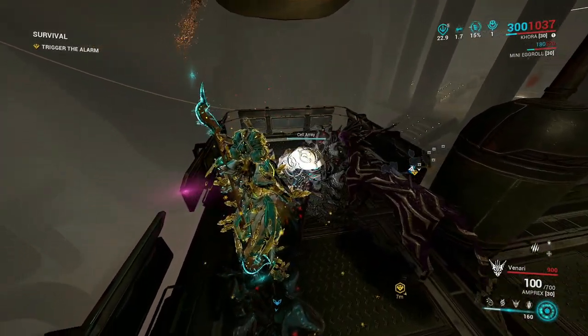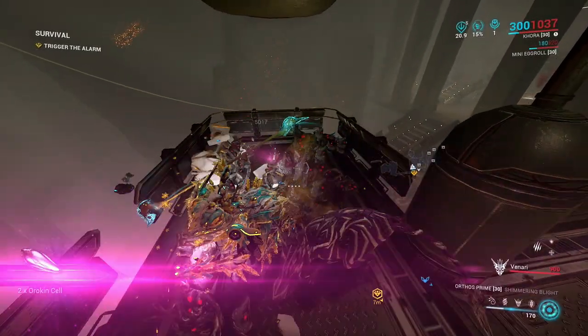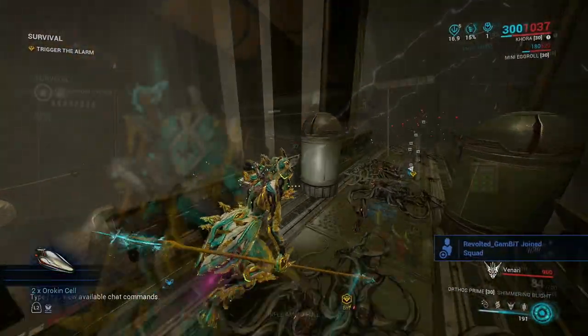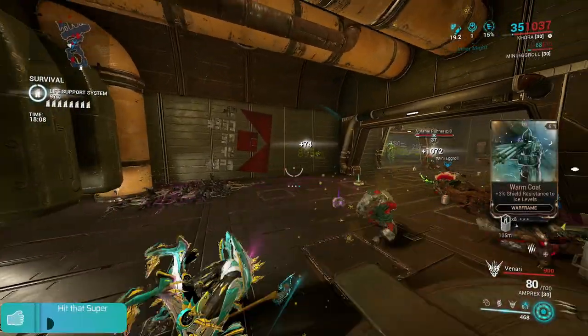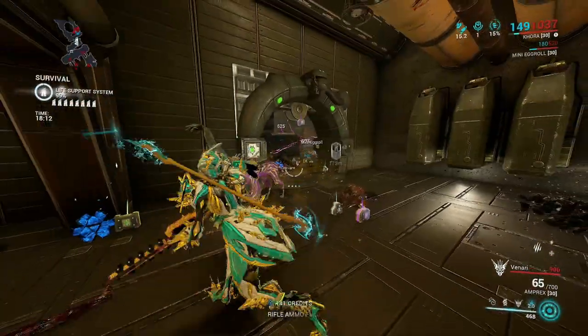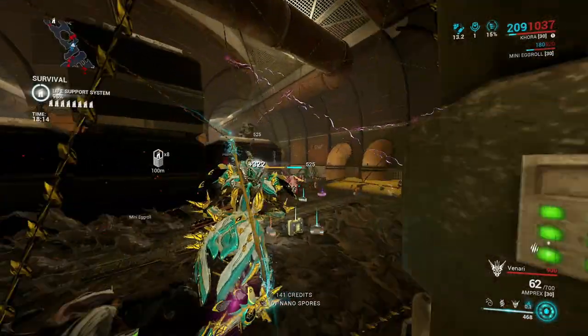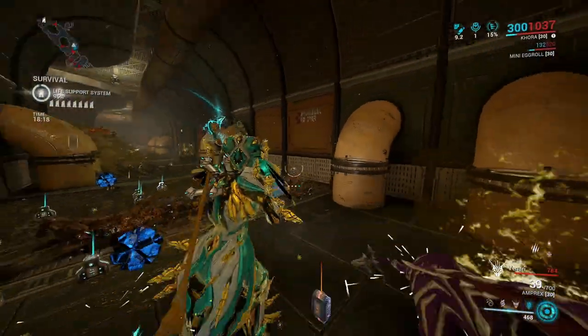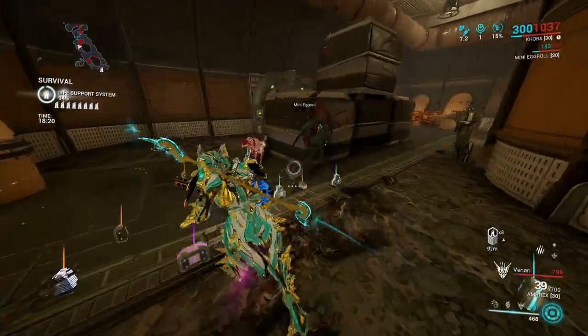We will be loot crate farming as well as killing enemies. Run around the map first and destroy all the containers and open all the lockers while killing enemies on your way. When you clear the map, set up your Strangledome and eliminate enemies until your desired time to extract. I like to stay for 20 minutes. Between Piscinas and Titan, I managed to gather five or more Orokin Cells at the end of a 20-minute extraction run.